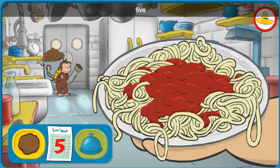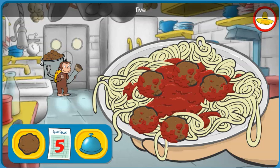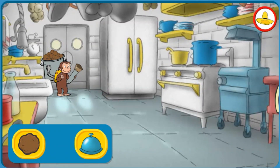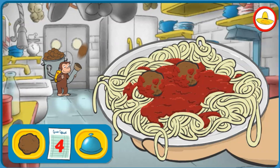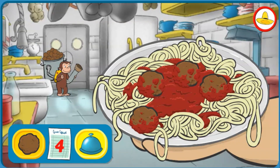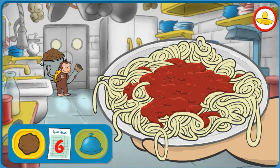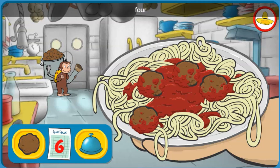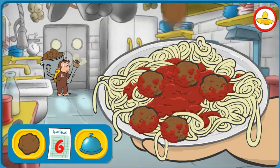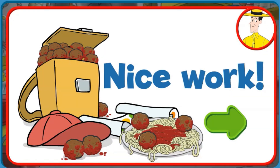Click the green button! We need five meatballs. One, Two, Three, Four, Five. You're right! That's good counting! We need four meatballs. One, Two, Three, Four. You're right! Great meatball launching! We need six meatballs. One, Two, Three, Four, Five, Six. That's it! We've got some happy customers! Nice work! You're launching meatballs like a pro!